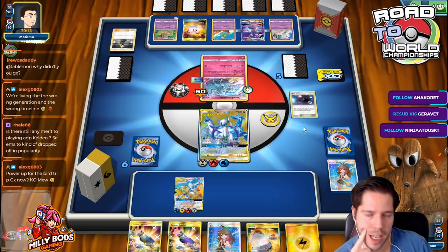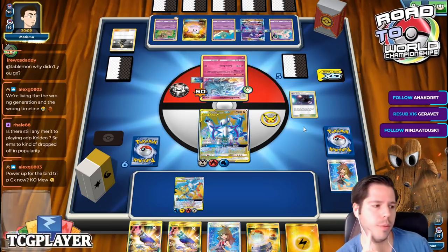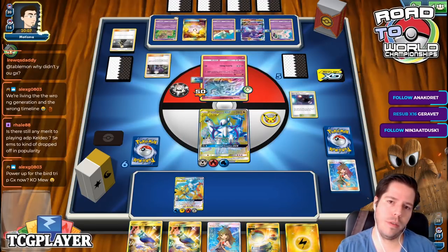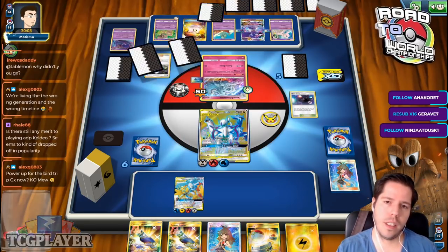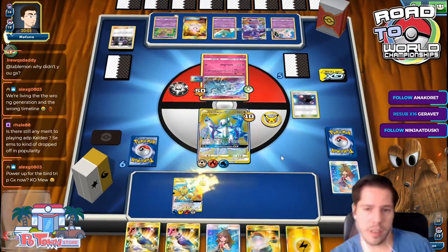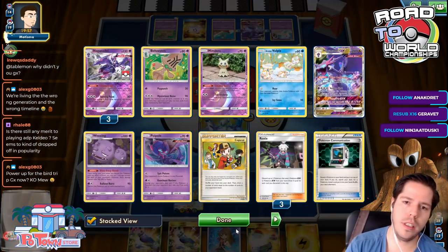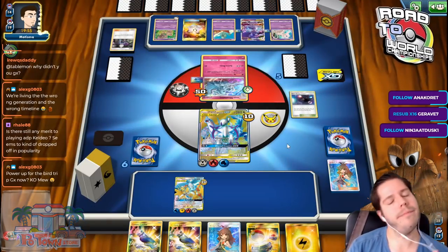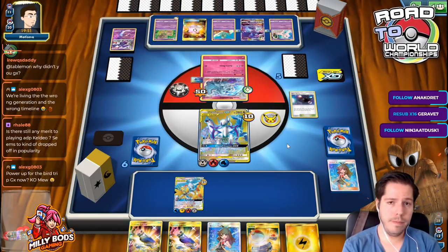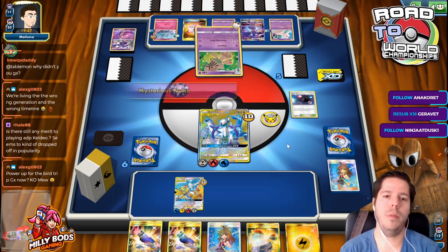Should I have KO'd with the Mew and powered up the bird? Because if I GX with the bird, then I eliminate these people and get a turn of item lock — that's one Weezing gone for the Roxy. Maybe that was better. My opponent is almost out of deck, so he'll probably be able to just run me over.